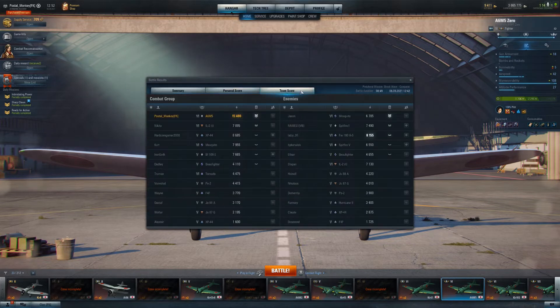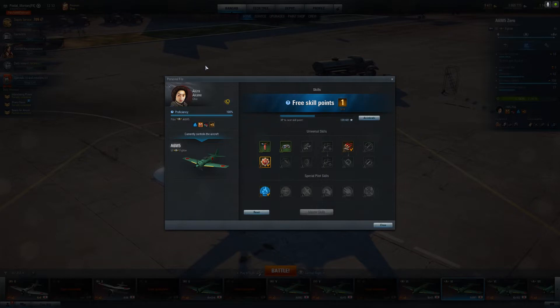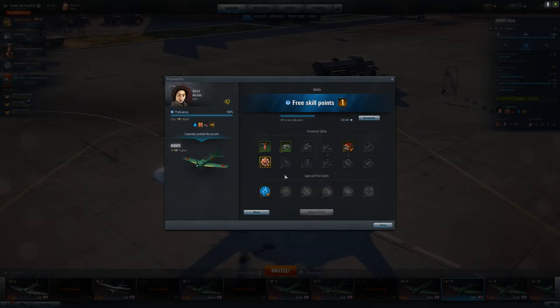That was the first try in the A6M5. Some boneheaded moves there - they didn't impact winning the game but they were frustrating. The A6M5 is an excellent plane even without the crazy-awesome pilot. I was able to get Akira Akane. I've actually built this particular plane for speed. The A6M5 master skill provides +10 maneuverability and +10 damage by the forward-firing weapons - only works on the A6M5, so you really keep her for that.